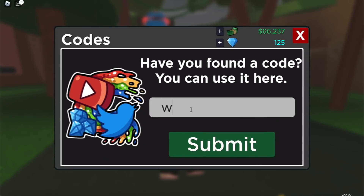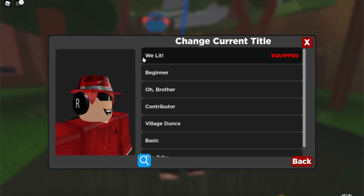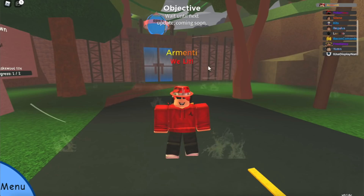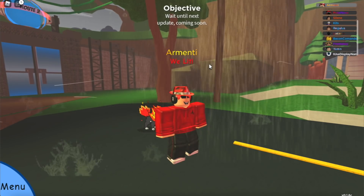The second code I want to give you guys is 'we lit'. Just write 'we lit' and you can go to your customized current title to get the 'We Lit' title in Doodle World. If I see you wearing this in game, walk up to me and say hello and I'll give you a free doodle.